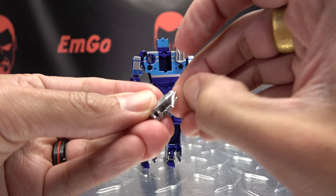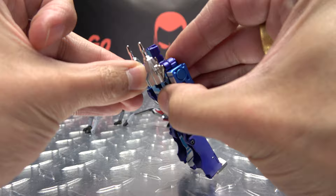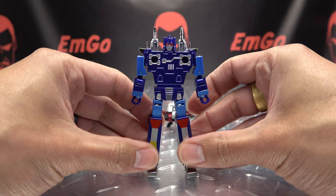Flip out the barrel, flip down the fin, and plug it onto his back. And there you have Furrrib in robot mode.